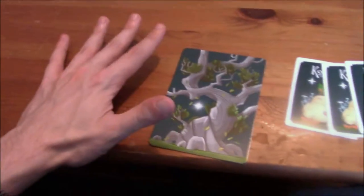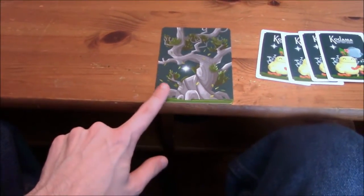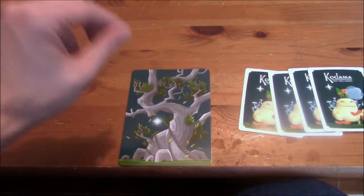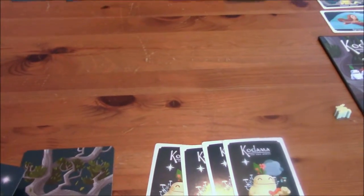As far as placement rules go, you can't put branches down where they would fall off the table underneath the card, or you can't overlap two cards. Whenever you play a card, it can only touch one other card, and that's it. So for my first turn, I'm going to go ahead and play this one here — oh, we forgot the decree, okay, yeah, that would be helpful.